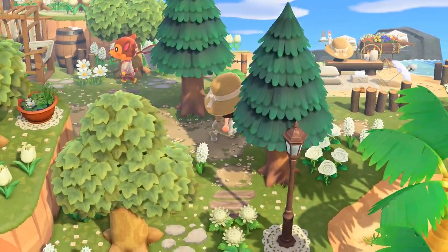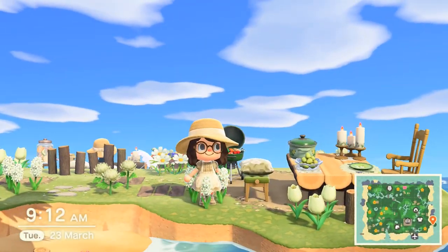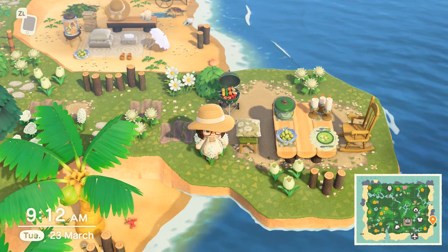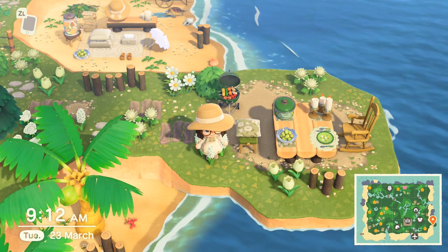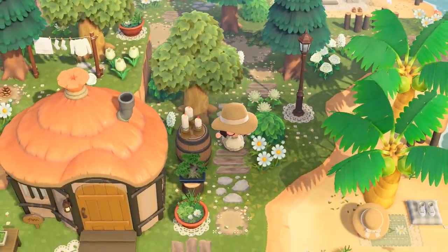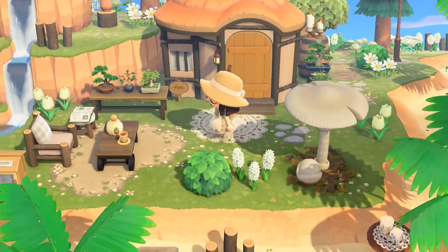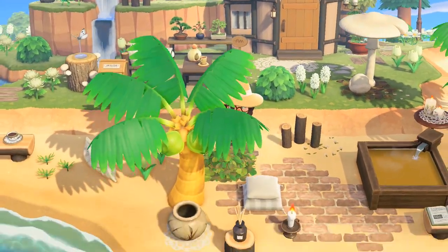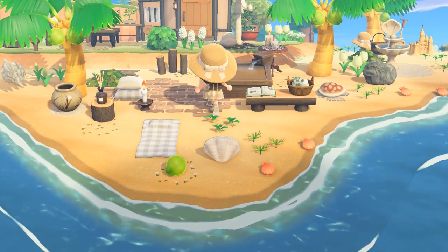The path spirals around and then we come to my peninsula. It's not a big peninsula so I went with a little seating area and a little barbecue with some green items — I used the Turkey Day items here, the casserole and the table setting. Forking off down here we come to Deirdre's house. This was one of the first yard speed builds I did and it's pretty much been untouched since — I was quite happy with it and didn't want to mess with it too much.